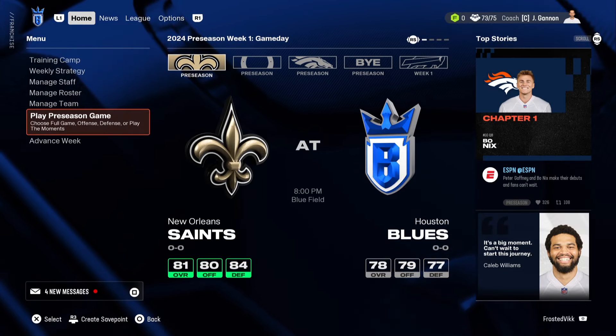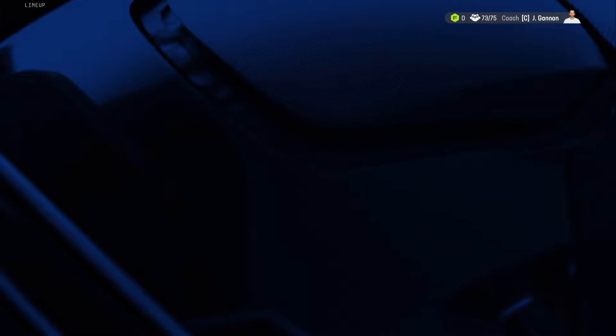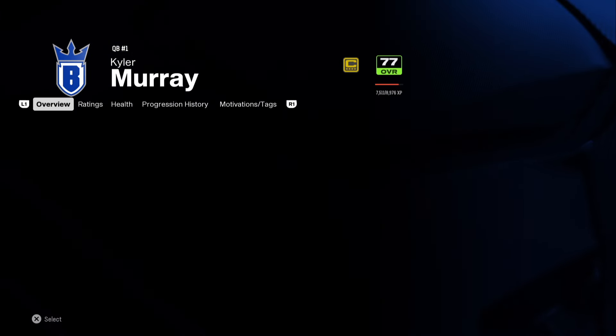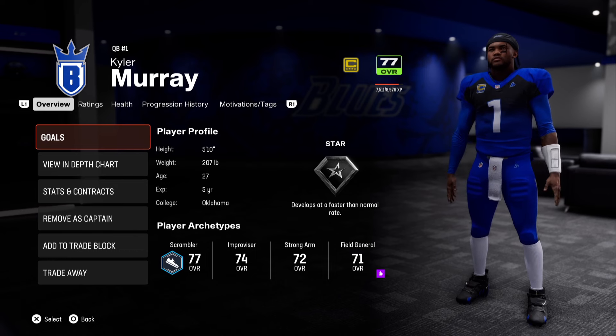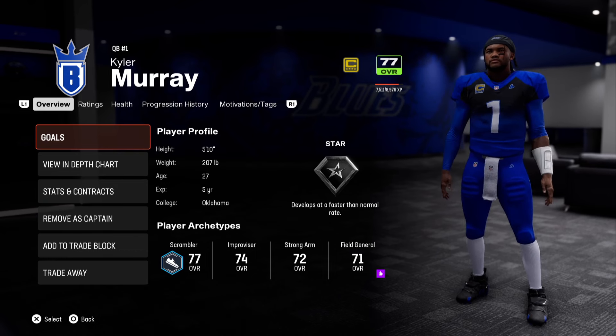It automatically changes it — before, in other games on previous gen, you would have to simulate an entire season to see your new team, and it takes a year to do it. But now you are the Houston Blues and you have a whole new jersey setup. Whole new team. Looks a lot better. The jerseys with the faded black actually look pretty sick on this.